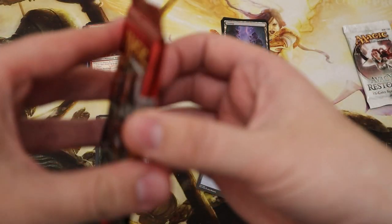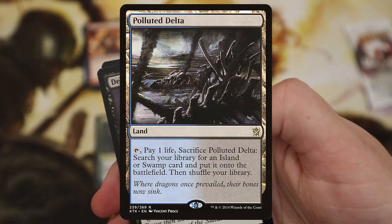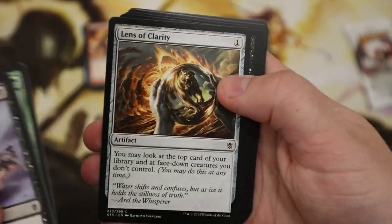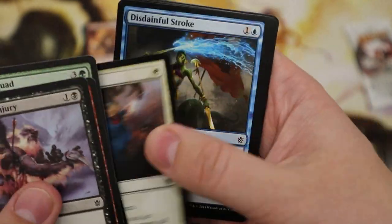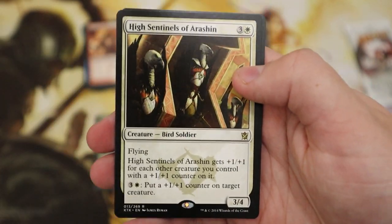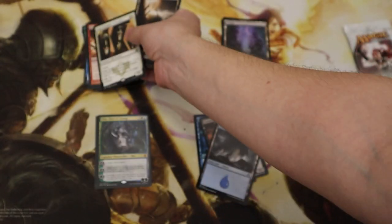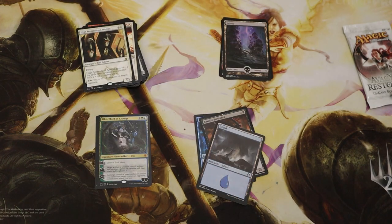Khans of Tarkir — I saved this for the penultimate pack because it's another one that has Fetchlands in, so let's see — probably a long shot but you never know. High Sentinels of Arashin — damn. Nice little Swamp, and Magic 2015.